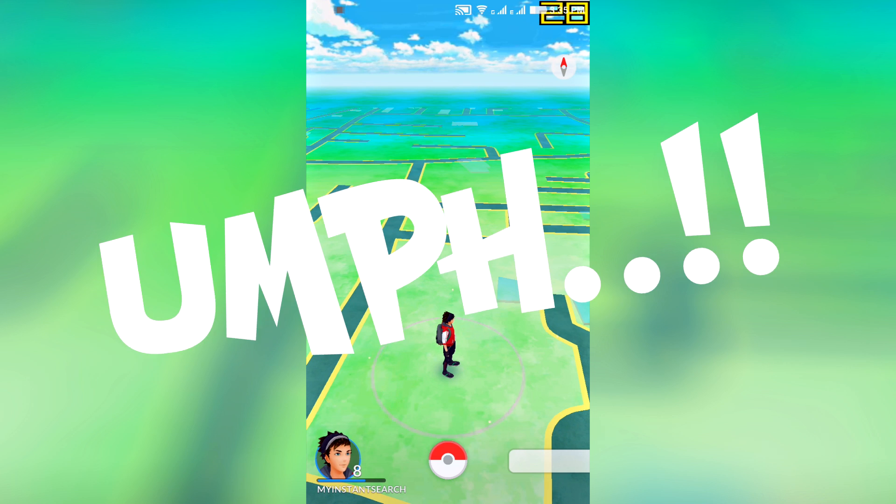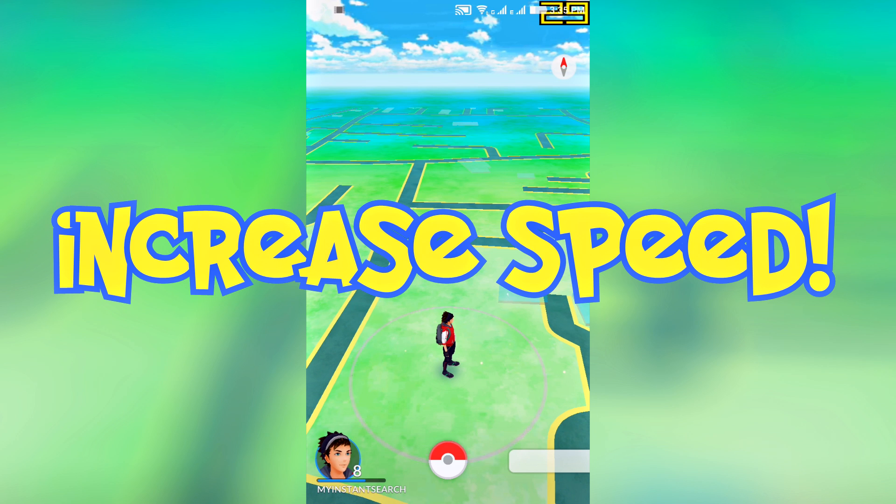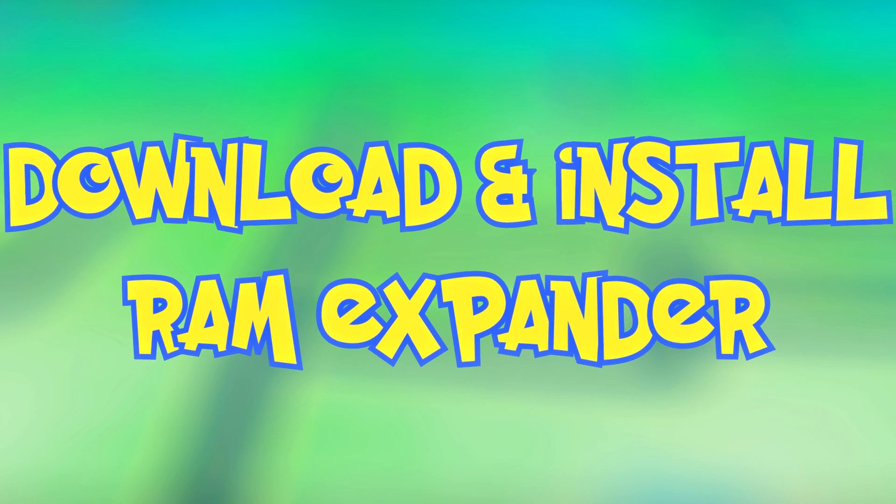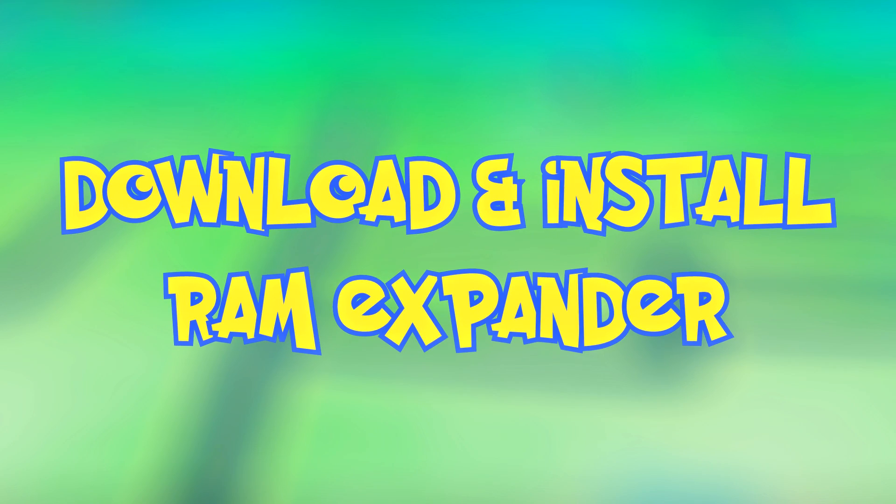And just in case you need that extra oomph — meaning extra horsepower — which can insanely increase the speed of the game without even decreasing the graphics, keep watching this video. Download and install RAM Expander from the link given in the description.